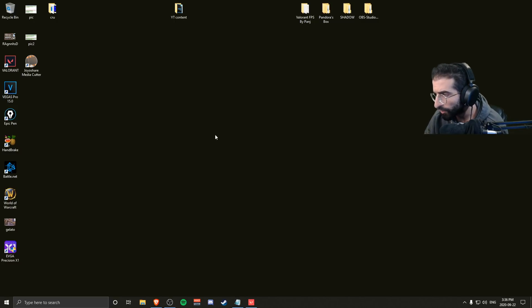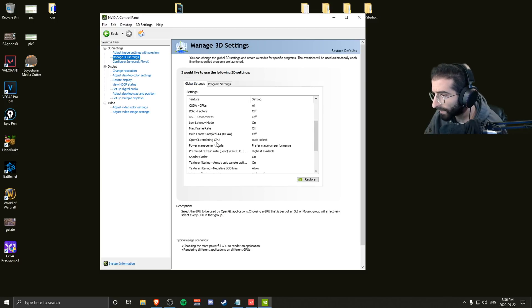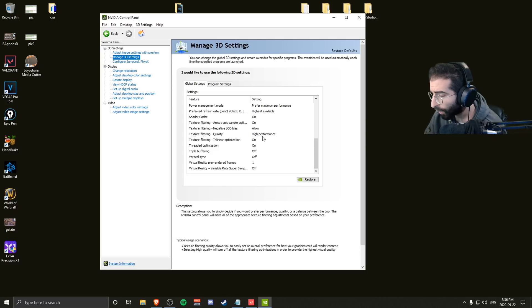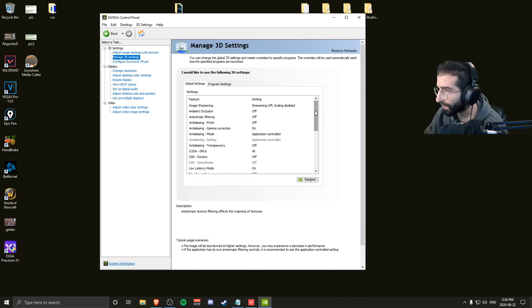Next thing, we're going to open the NVIDIA Control Panel and make sure everything is on the most optimal settings. Go to Manage 3D Settings. Find Power Management Mode, make sure it's on Prefer Maximum Performance, then scroll down to Quality, make sure that's also on High Performance. If you want, I can just show you my NVIDIA settings and you can copy them.